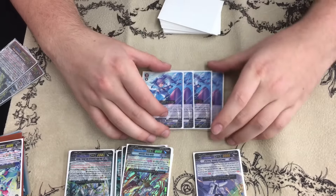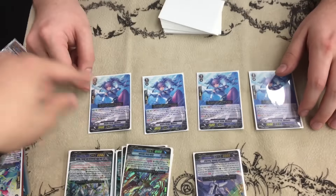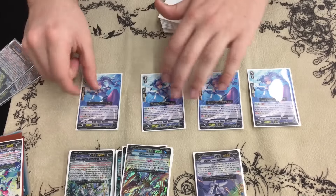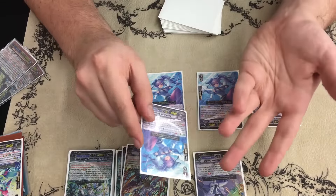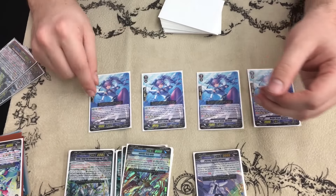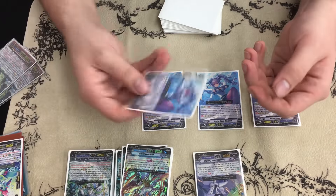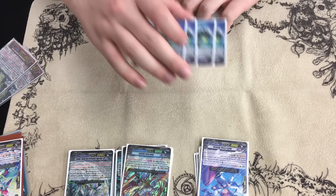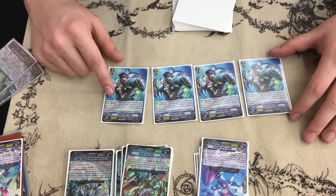You're running 4 of the Thavas grade 1 because she's also busted — and she has resist. If you're on Skyros and you have her behind her, they can't big crunch you and they can't root flare you because the whole column has resist; they have to pick one unit. She says if you have Thavas as your vanguard — so you can be on Skyros, stride into Thavas, and it works — when she swings on the 3rd attack or more, counterblast 1, draw a card and she gets plus 5k. That's not once per turn, so if you're doing a Lambros play and your heart is Thavas, you can draw two cards off her. I only run 7 grade 3s, so I'm running 4 Stride enablers — that way you can search for Thavas and stride.